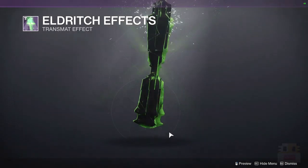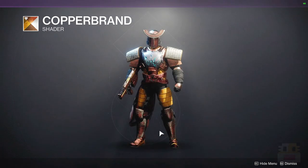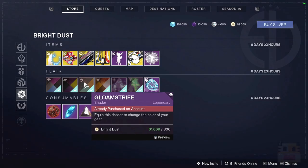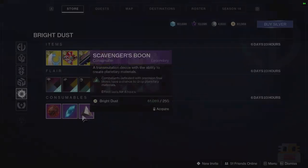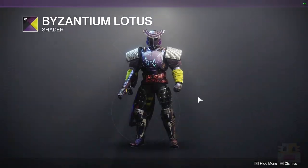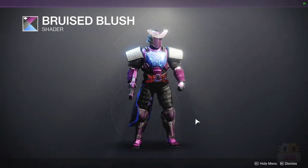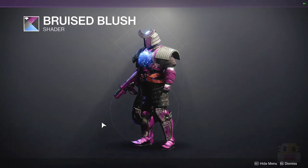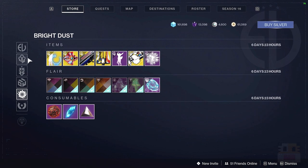We have the Eldritch Effects and the Sterile Neutrino Effects. And of course, a bunch of different shaders: Copper Brand can look nice on certain weapons, we have Gloam Strife — I don't think I've ever seen this one before — Byzantium Lotus, which is a very weird purple, and Bruise Blush. Not a great set of shaders available, but it depends on what class you're using and it will look different on your class.